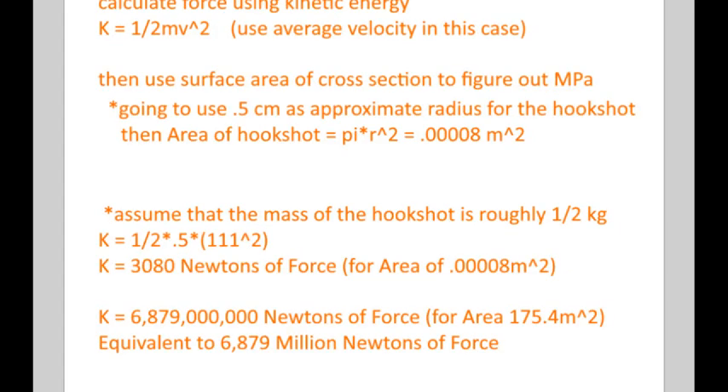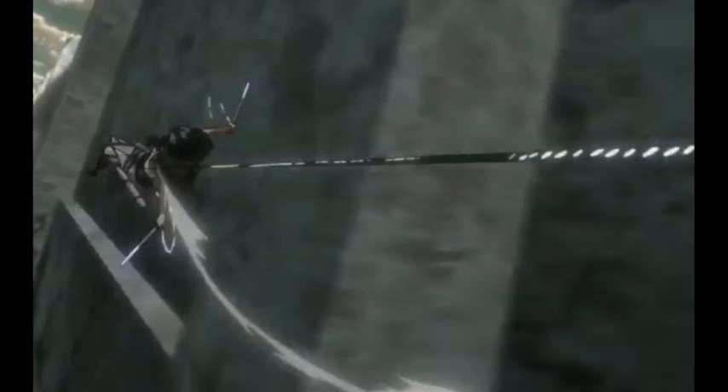Now we want to calculate the force using the second method. We know kinetic energy is ½mv², and we'll use the average velocity without air friction to keep it simpler. First, we need to find the velocity of the hookshot. This took quite a long time to figure out — I had to go through a video frame by frame to see roughly how fast the hookshot was going.